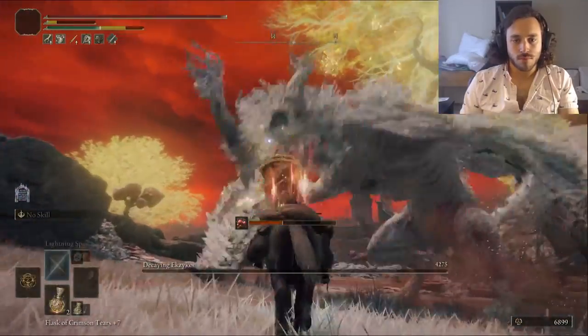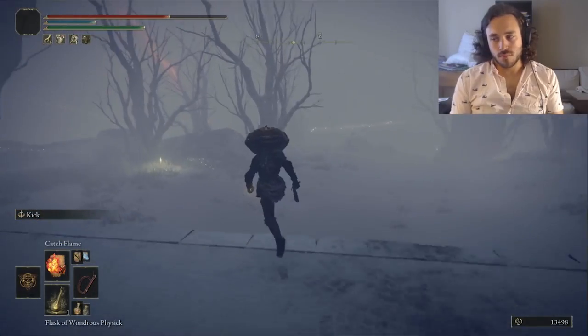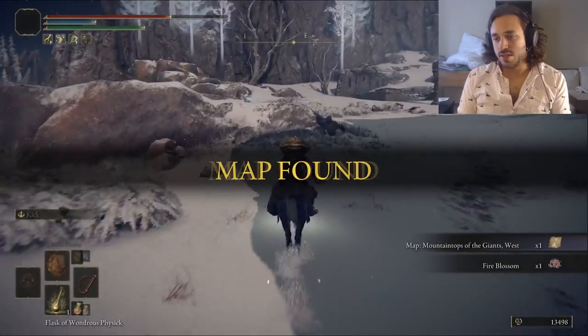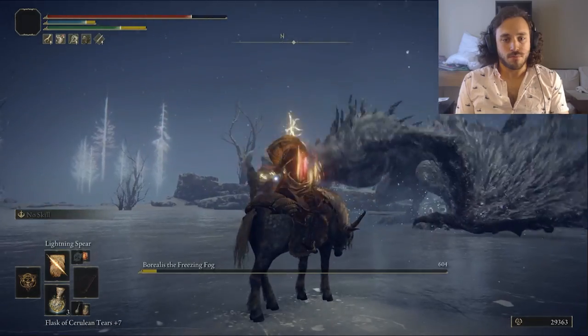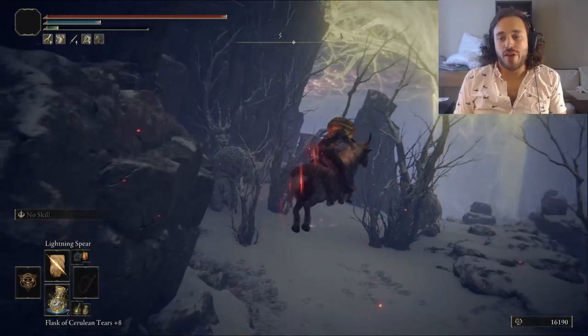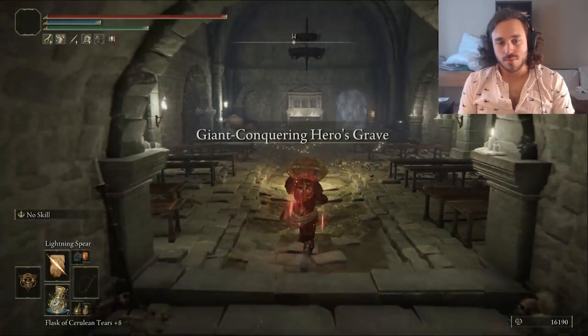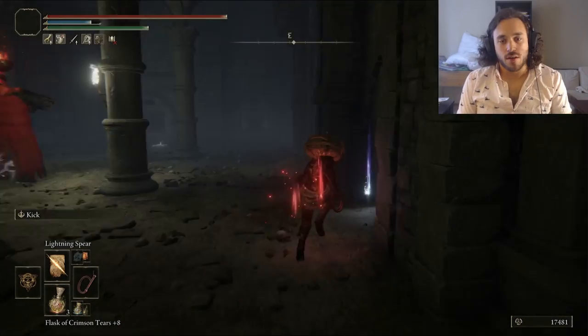Next, we head out of Leyndell and through the Hinterlands, then up the elevator to the Mountaintops of the Giants. There are some easy bosses we can rock for some easy runes: the Erdtree Avatar who will burn down, and Borealis who will electrocute. We take another L to the ultimate Elden Ring boss: Gravity. Then head into the Giant-Slaying Hero's Grave for a couple of things — the Grave Gloveworts 8, 9, and 10, and the Giant's Seal.